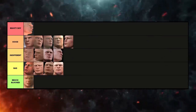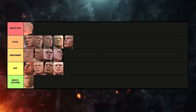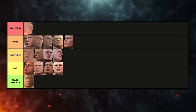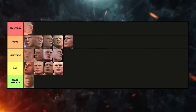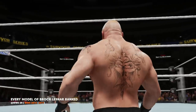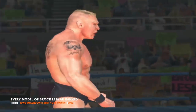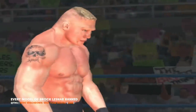So there you have it — every WWE games model of Brock Lesnar ranked, and one special bonus from the UFC. In total we had 15 models, with only one making Beastie Boy and one getting Brock Blocked. The rest was pretty evenly spread across Good, Bad, and Indifferent. But what do you think? Did we get it right, and how would you rank these models of Brock? Who would you like us to see ranked next? Make sure to leave us a comment, drop a like on this video, and until the next one, thanks for watching.